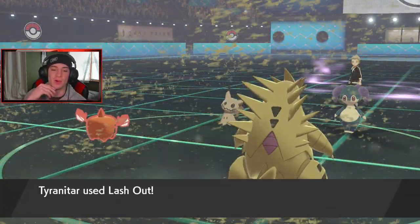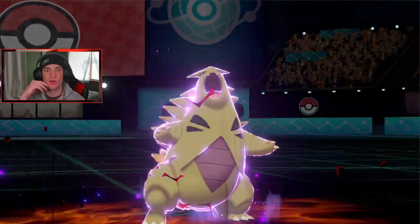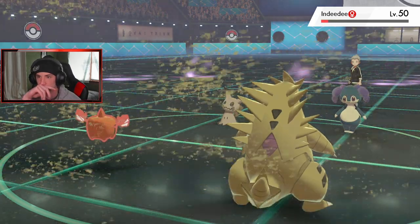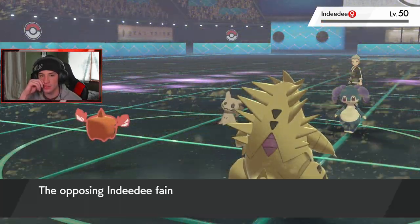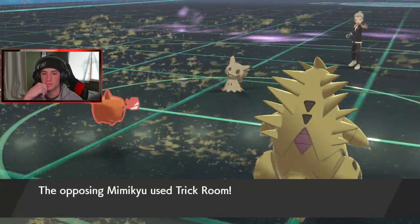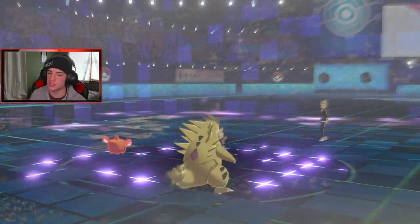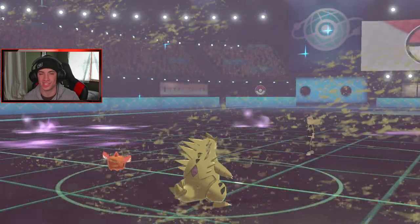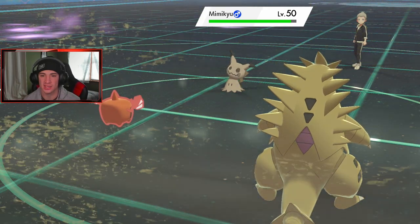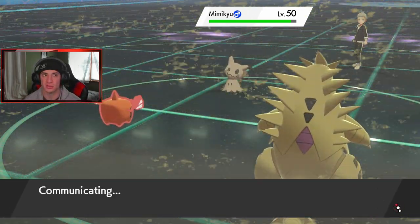Lash Out — Mimikyu's slow! He's going for Trick Room! Okay, so it's a Trick Room setup. I don't mind that — I'll Dynamax T-Tar next turn. He sets the Trick Room to outspeed T-Tar, and now I'm wondering what his super slow Pokemon is that he'll roll out and Dynamax with.